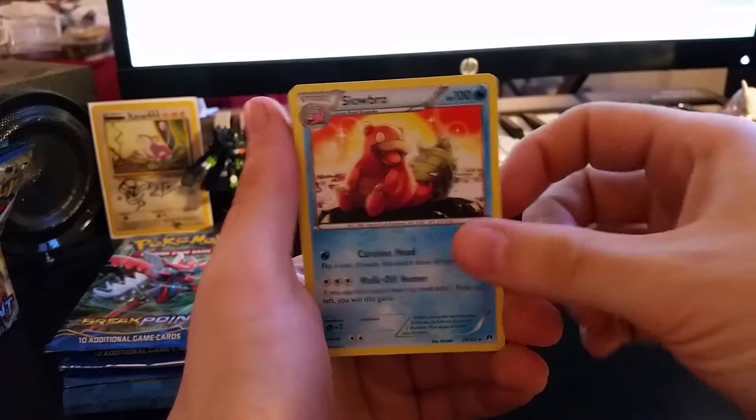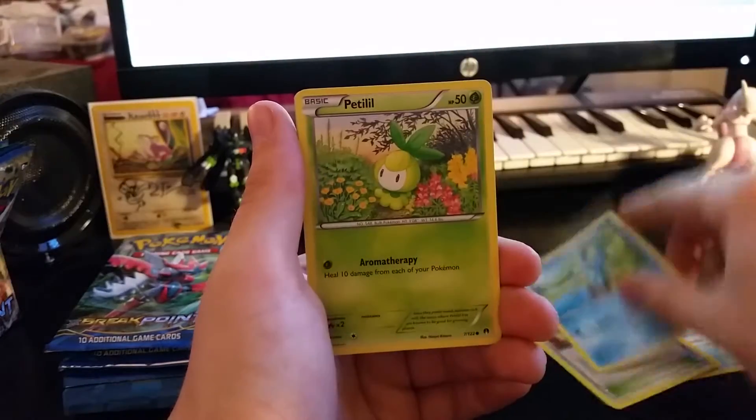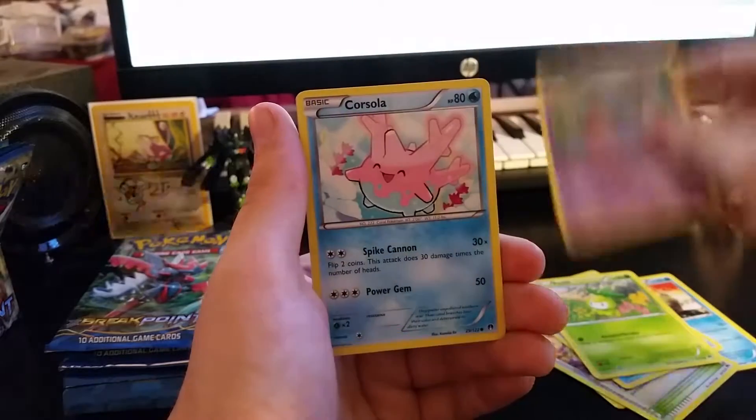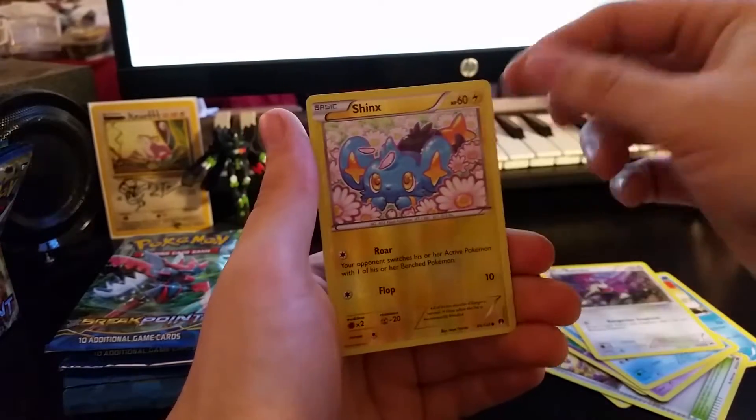Slowbro — I'm going to focus it just a little, there we go, look better for you guys. It's Tantler, All Night Party, Froakie, Petalil, Skrelp, Corsola, Rattata, Reverse Holo Shanks.